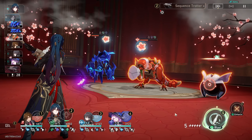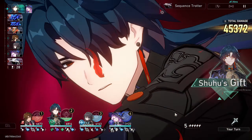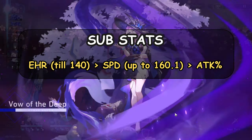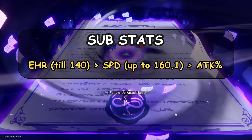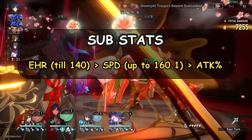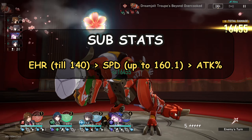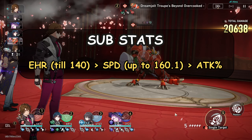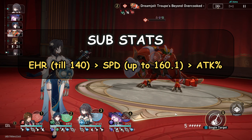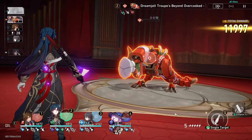Now let's quickly go over substats. Effect Hit Rate until 140%, followed by Speed up to 160.1. Do note that you really want 140% Effect Hit Rate no matter what on Jiaoqiu, but do not discount his speed — you still need to make sure Jiaoqiu is as fast as possible. Lastly, it's Attack percentage, because he does deal damage as well. Jiaoqiu has some personal damage, and that's why we are building him this way.